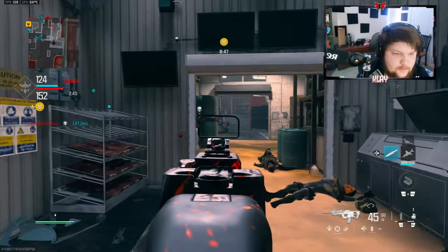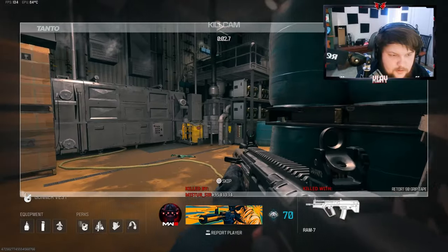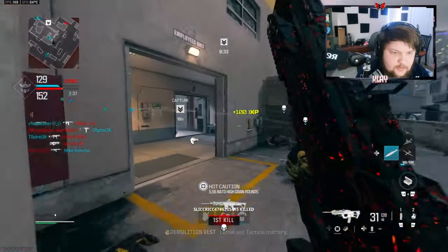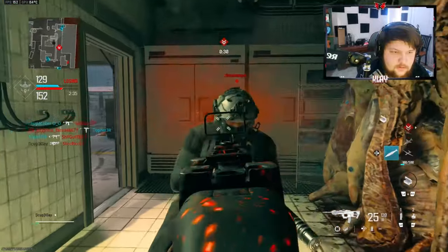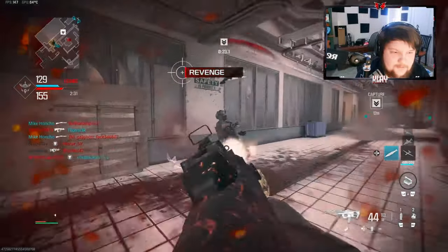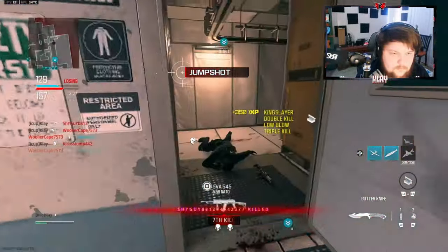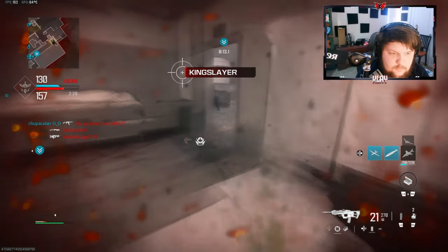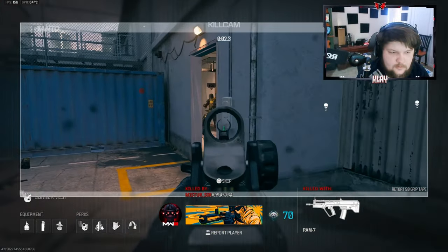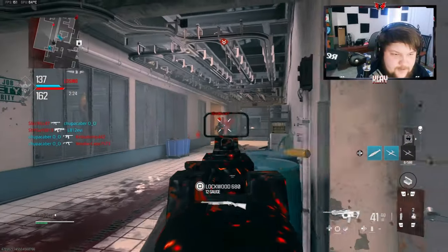I feel like I can get another one. That guy might be cheating — I'm pretty sure this guy's cheating. He's looking at me through the wall. That's kind of crazy if I ran into a cheater. I've got to be careful not to call the MGB in yet.